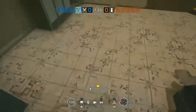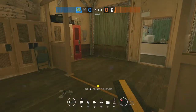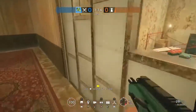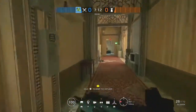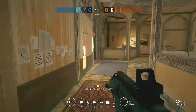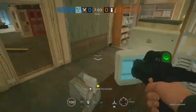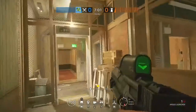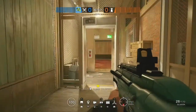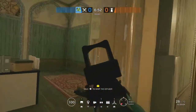You can also use Zero as a thermite breacher himself, because he has that circle breaching thing — basically another breaching charge but it breaches through reinforcements. Zero's a great operator to use because he can do a lot of things: he can do vertical play, watch flanks, has great guns, and can go and frag. He's one of those versatile operators that can do a lot.